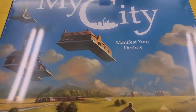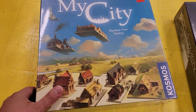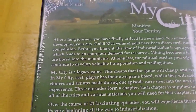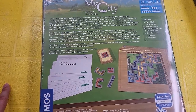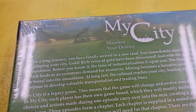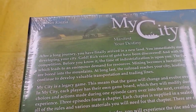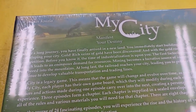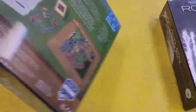My City. Manifest Your Destiny. I saw this game, I saw the art — I think it came out last week. It was one of our newer releases. Two to four players. This is what the back looks like. After a long journey, you have finally arrived in a new land. You immediately start building and developing your city. Rich veins of gold have been discovered. So basically it's a worker management, tile placement game. Really good game. My City — check that one out.